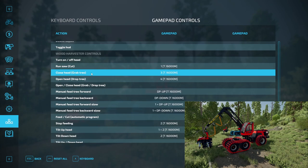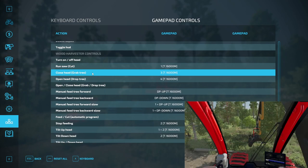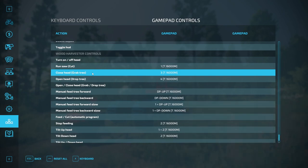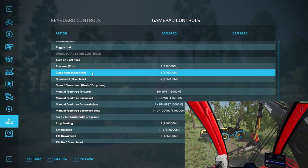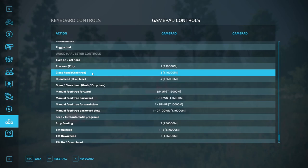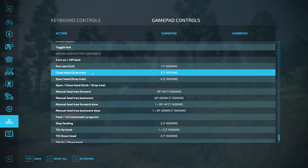This is the Komatsu 951 by Oscar8599 and Woodcraft Modding, and it has independent animations implemented. It is available in the official mod hub, and I will leave you the link in the description below. A short press on the close button closes just the knives a little bit, which is more realistic, and along with the good collisions of this head, it helps to grab logs off the ground or position the head correctly when going to cut down a standing tree. This button can also be used to run the automatic program, just like in real-life harvesters that have mini levers.